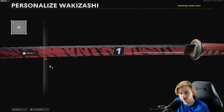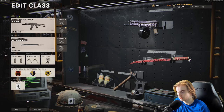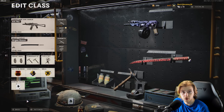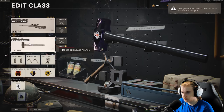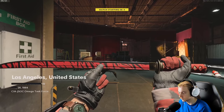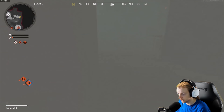We're going iron sight on the sword. This is the class we're using for the wakizashi — or whatever you want to call it, I just call it the sword or the katana. We have two smoke grenades, two tomahawks, field mic, jammer, attack mask, quartermaster, and ninja — basically all you need. Now that we have this new main menu, let's see what it looks like with a melee weapon equipped. Never mind, you can't. I really like the sword with this camo on it — it looks nice.